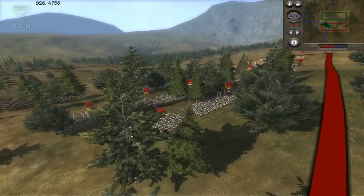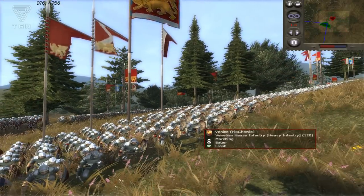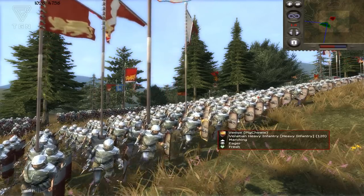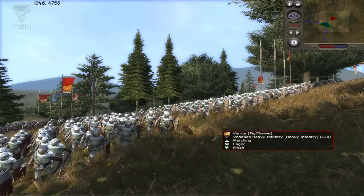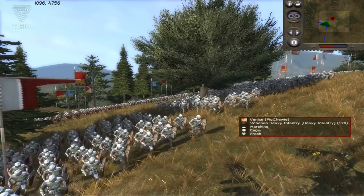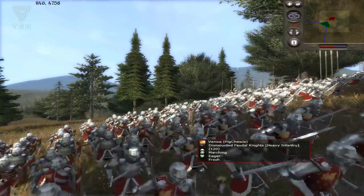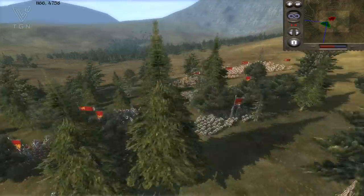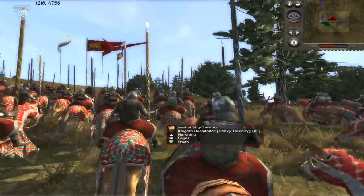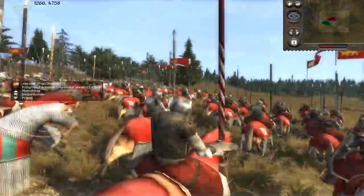I'm getting my army all set up — I've got a Venetian army. I'd never used Venice before. Up front I've got upgraded Venetian heavy infantry wielding some kind of pick or war hammer — anti-armor. Behind them is a big line of eight dismounted feudal knights, which are just solid infantry. On my left flank I've got Knights Hospitaller. All these guys are well upgraded because it was a huge funds battle.